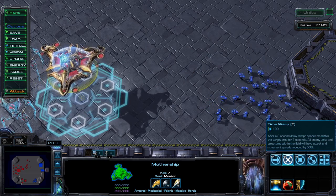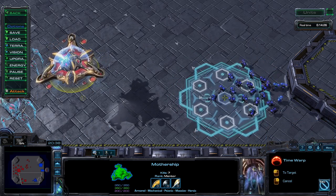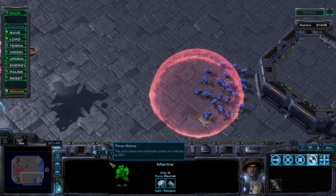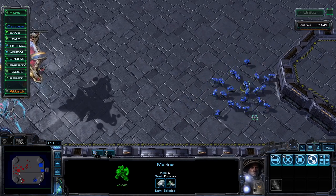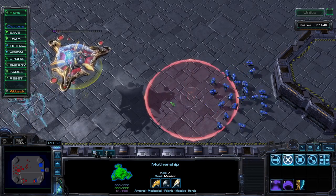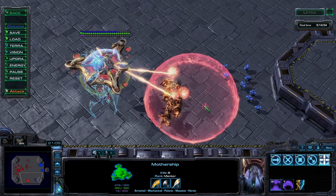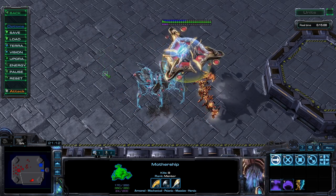The final ability is also active: Time Warp, also costing 100 energy and ground-targeted. This ability initiates the creation of a bubble or field. After 1.79 seconds the bubble appears, and any enemy units or structures within the field have their attack and movement speeds reduced by 50 percent. The field persists for seven seconds — yes, this does affect air units even though the field itself is rather grounded.